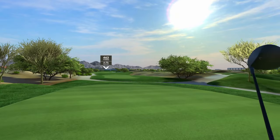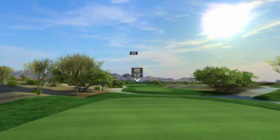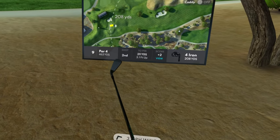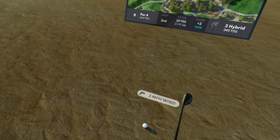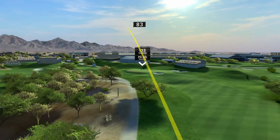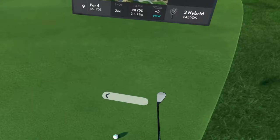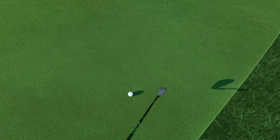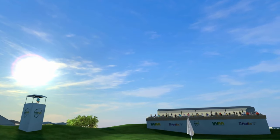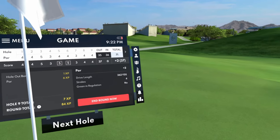Hole number nine, another par four, 463 yards. We duck hooked it — get through that tree. Through the uprights, I'll take it. 211 yards out, I hope I miss this tree — we did. We can get up and down, 27 yards, lots of green to work with. Oh come on baby — we almost just made that chip, that was sick. So we went two over through the front nine — absolutely phenomenal.